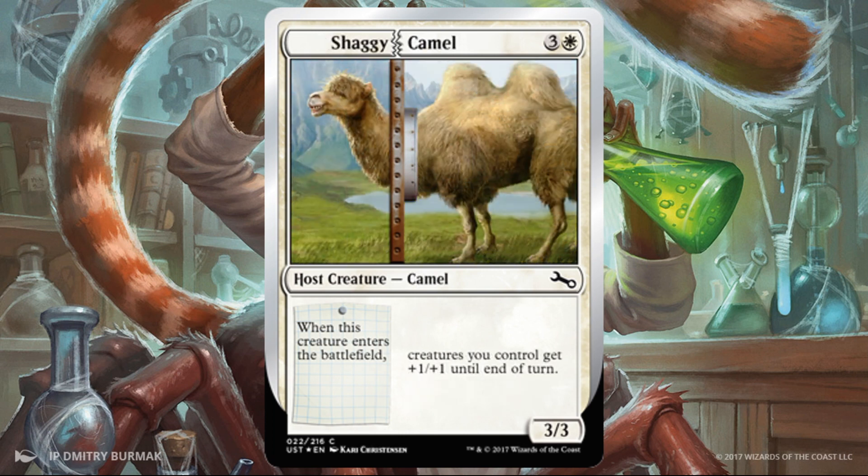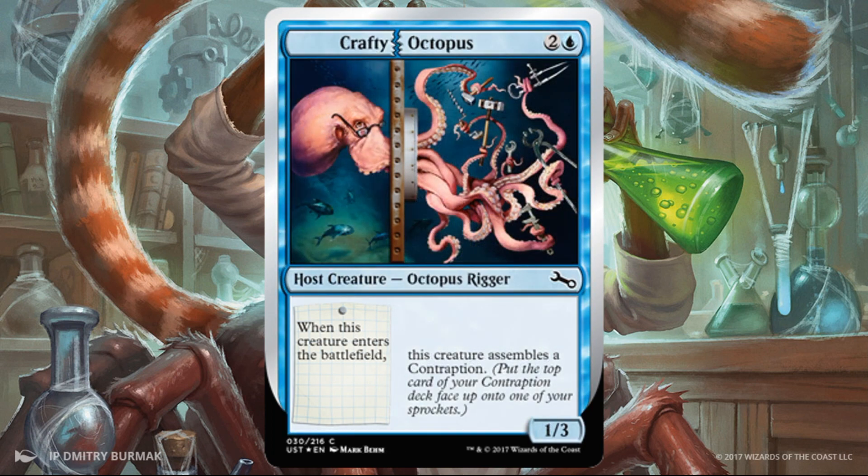Shaggy Camel — this is a temporary buff to everything, great if you're trying to go wide or have a strong token strategy. It's also a 3/3 for four on its own, which is pretty good. You get the trigger when it enters the battlefield — nice for one really big attack — and then later, the potential to do this again exists. Crafty Octopus — a decent card if you care about your contraptions and want to get them out quickly. This card will help you do it; you can assemble a contraption as early as turn three, with potential for more contraption assembly later on depending on what augment you have.